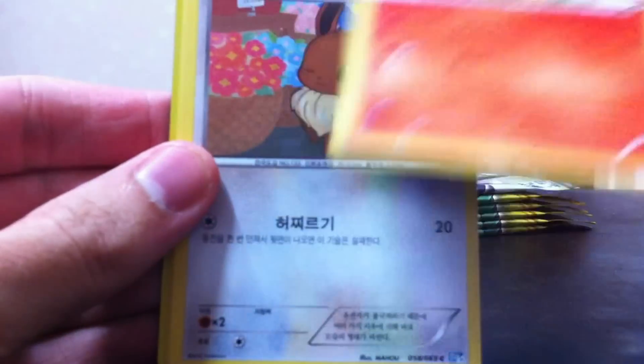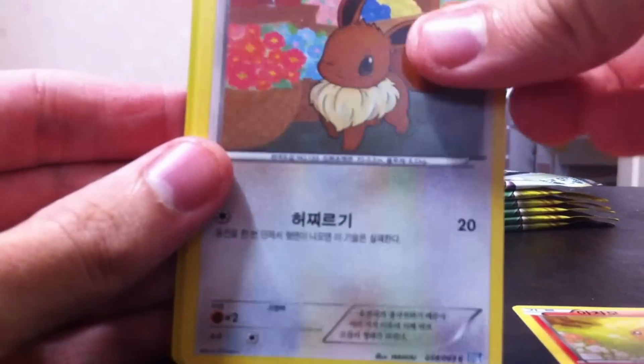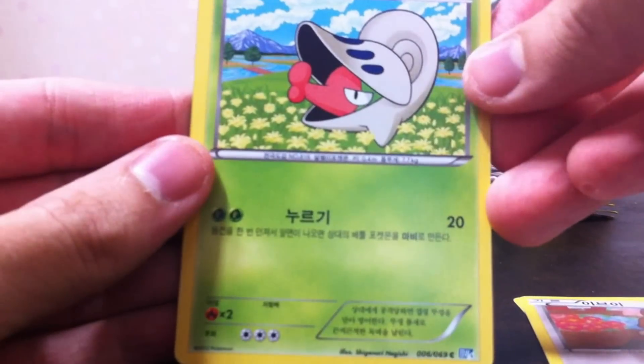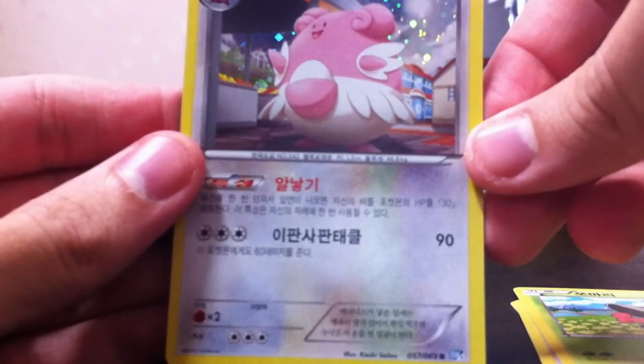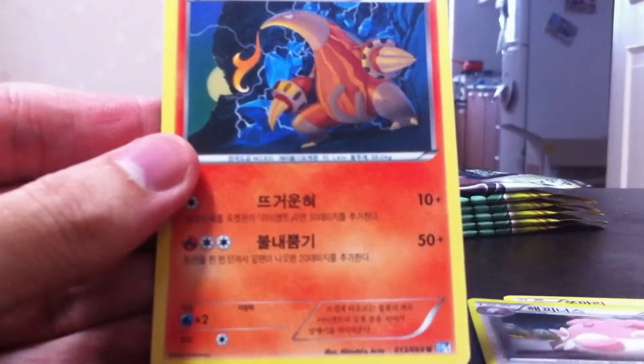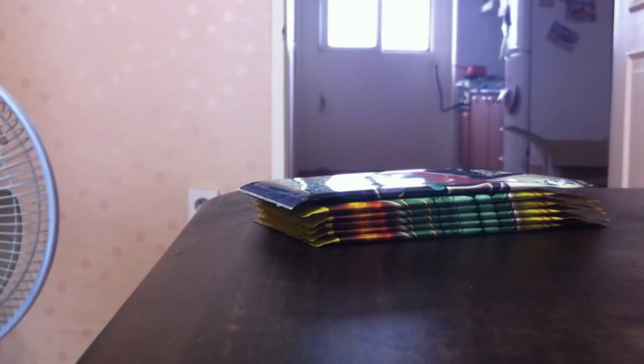Let's try the next pack — this one's gonna open for us. So we have Torchic, Eevee, this guy, Shelmet, Blissey hollow — nice, that's a rare hollow — and Heatmor. If you get a rare it actually comes in the middle, so it doesn't get scuffed. We got a hollow Blissey — not a Dark Rush EX, but hey, that's all right.